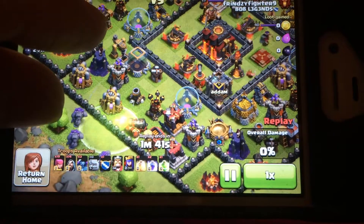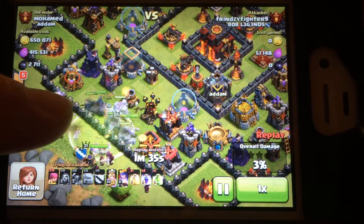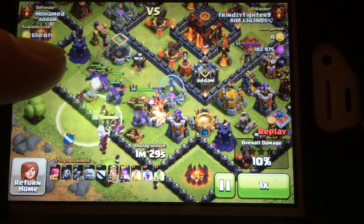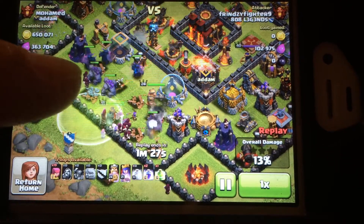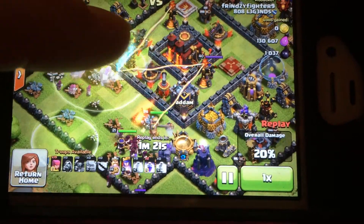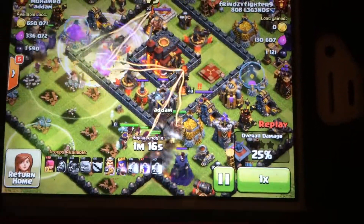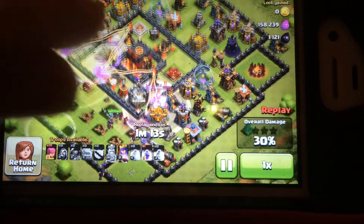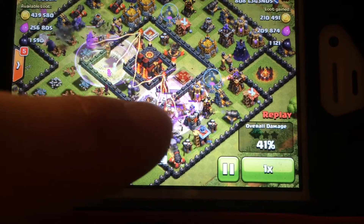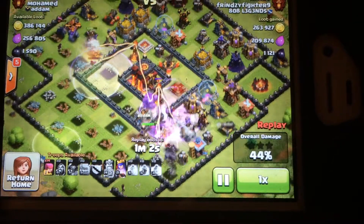I'm going to hit from the bottom and save my second jump spell just to see what happens. You'll notice my PEKKAs go around the top left — I had three PEKKAs this battle, actually one too many. I tried the jump spell right here to get something in there to kill the extra defenses, and hoping to get the golem in there to absorb some damage — and he did. I'm going to zoom out because my army is really spreading out. I use the rage over here; I usually use it in the middle but I'm going for loot this time.